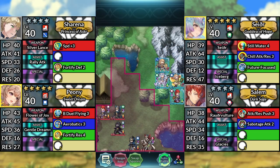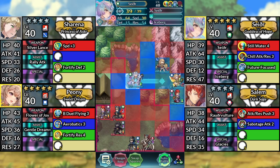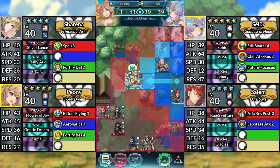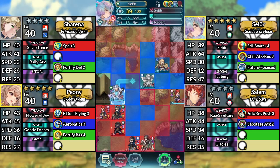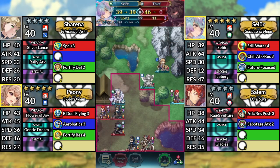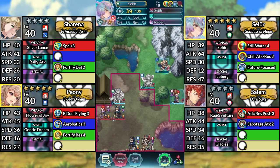For turn 1, move Seidr to the left 2 spaces. Move Peony to the left and dance Seidr. Move Seidr down to the left and attack the thief. Then move Sharena and Salem 1 space to the left.